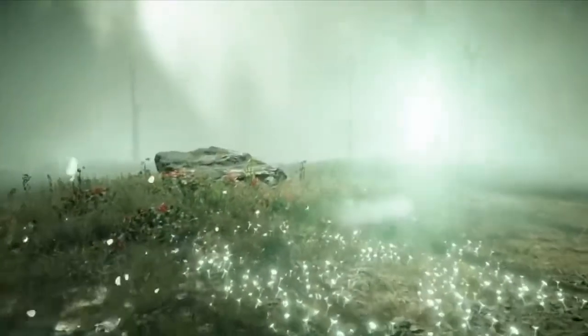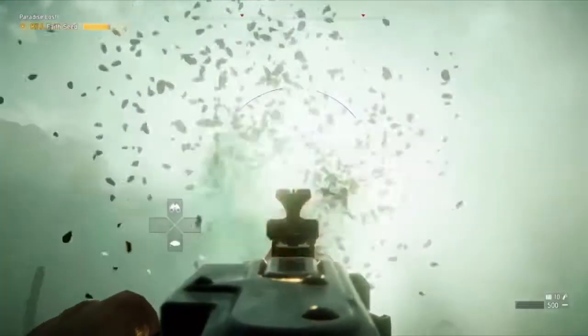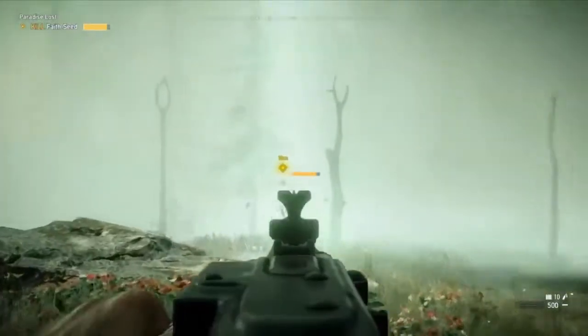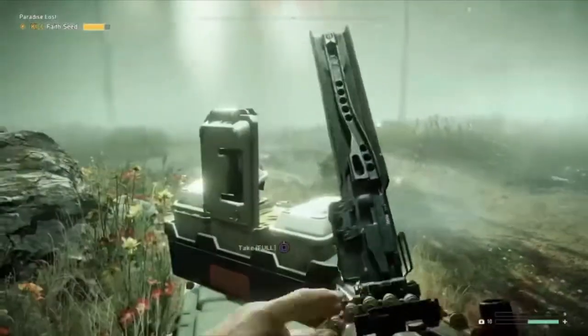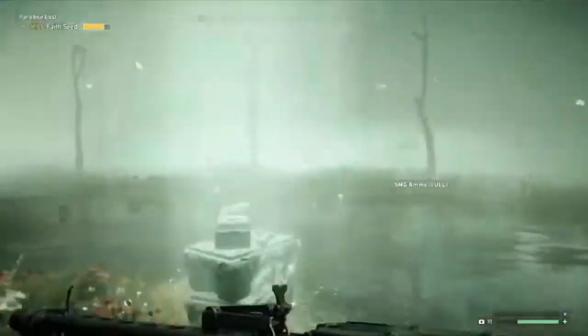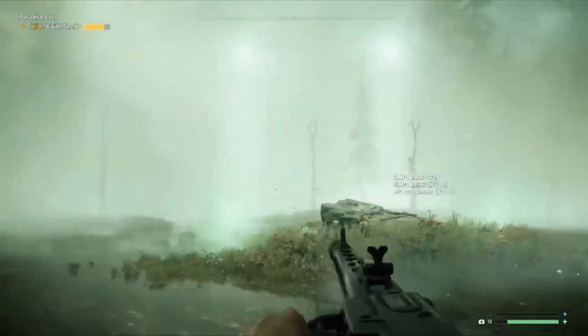The MG42, or Maschinengewehr 42 — which I probably just botched the name on — is the German GPMG designed in 1942. At the time of World War II, the MG42's fire rate was no joke scary at 1200 RPM. Compare it to other MGs like the M1919 Browning and even its predecessor the MG34, which was only 850 RPM. With a crazy fire rate and unique firing sound, it earned the nickname Hitler's Buzzsaw. Nowadays we have the M134 minigun with 2–6000 RPM, but back in the day, this might as well have been the minigun before the M134's existence in 1962.